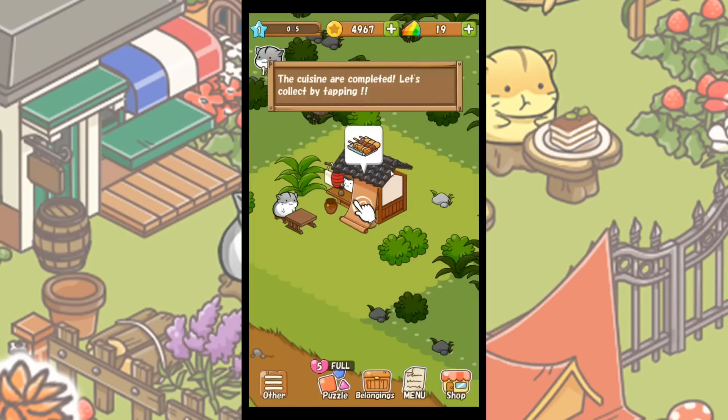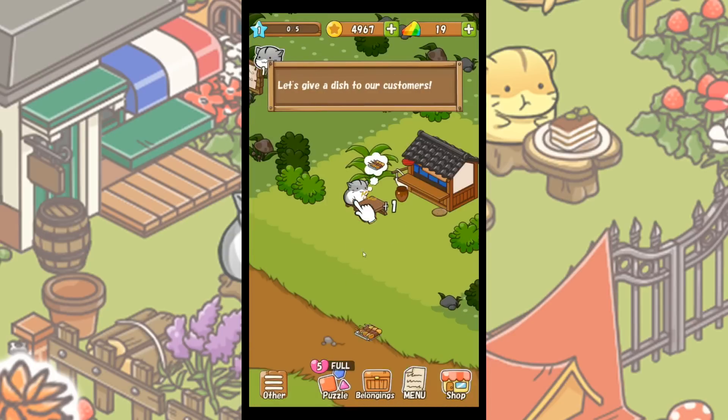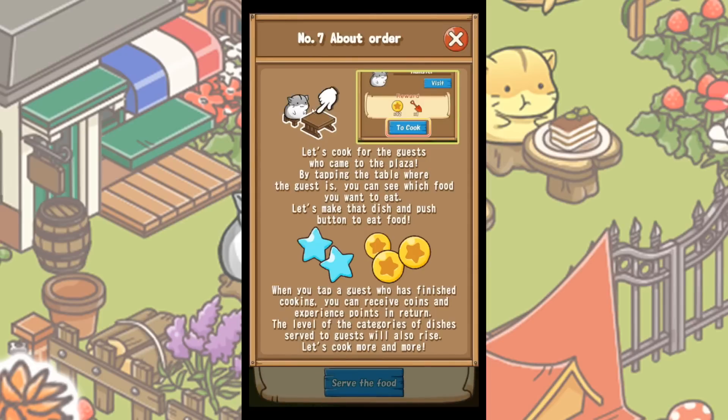Let's go ahead and use the cheese — the cuisine is complete! Let's collect by tapping. Now we've gathered up the dish to give to our customer. About the order: let's cook for the guests who came to Sunflower Plaza by tapping the table where the guest is — you can see which food they want to eat. Let's make that dish and push the button to feed them. When you tap a guest who has finished eating, you can receive coins and experience points in return.